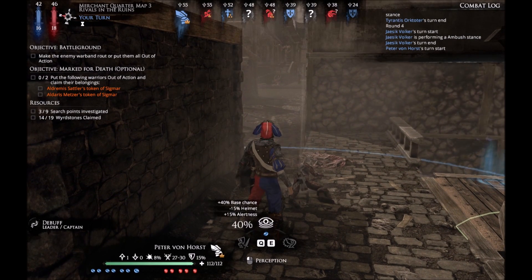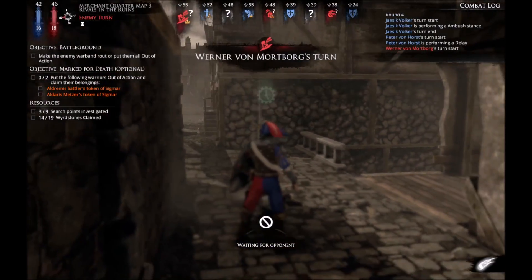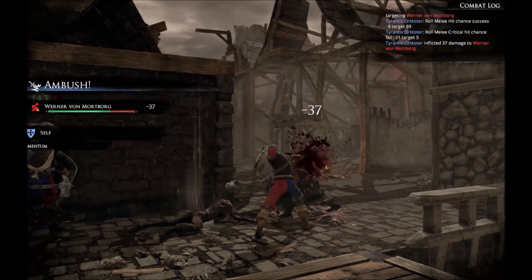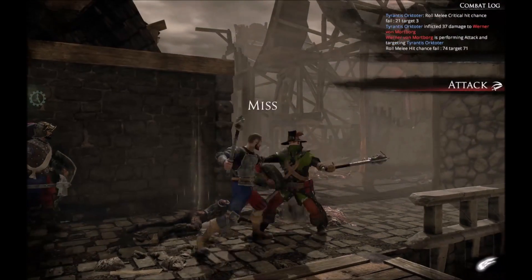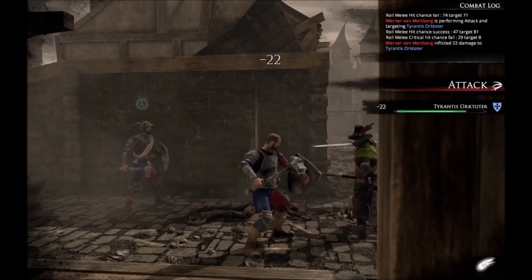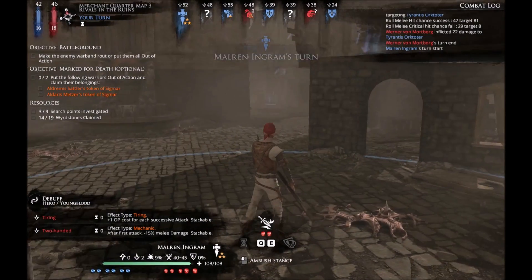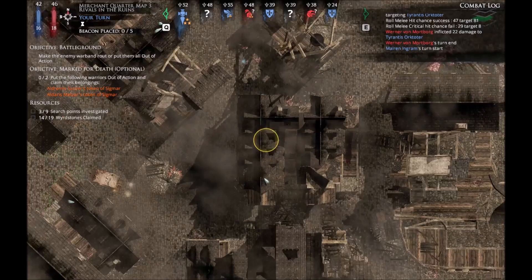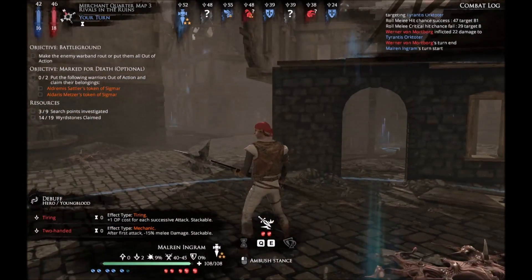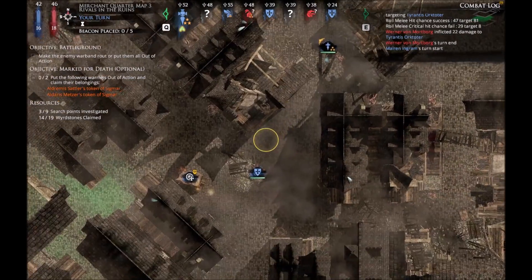I'm gonna use the play action. I don't know if I want to use the turn yet. I think we got ourselves our first. My captain is lucky that my warrior here was standing by to help him out. If I had ambushed him myself, I think he would probably have charged. But where the hell is he? Oh, I see where he is.